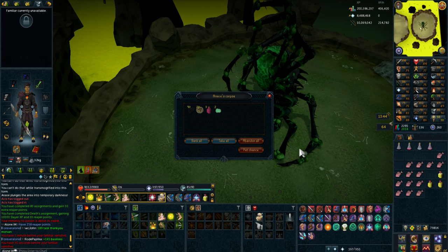Hey, what is going on guys, welcome to a new Iron Man episode. On the last kill of my Reaper assignment, I completed 80 Reaper assignments overall and got 30 points for that, which is really cool. We're currently at 258 Reaper points, so we need 42 more to be able to buy a Reaper necklace, which is really good for Araxi. On the last kill we got two Sirenic scales, and we're getting closer to having Sirenic legs, but I'm probably going to keep doing Araxi for a bit.